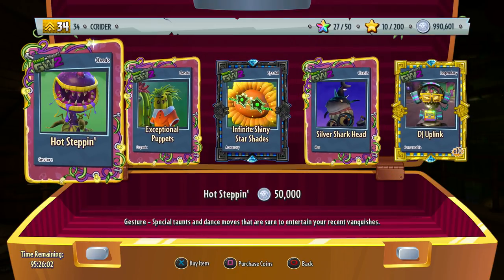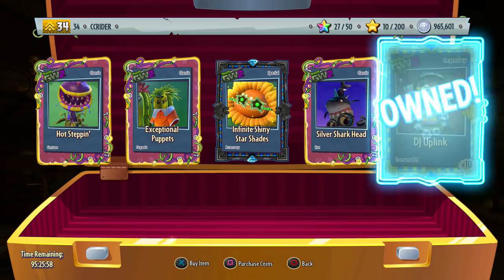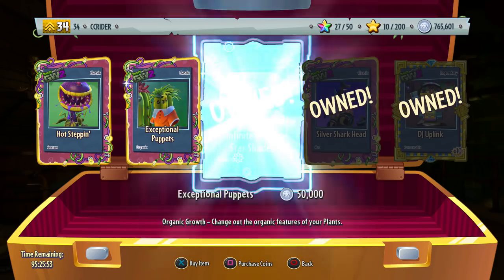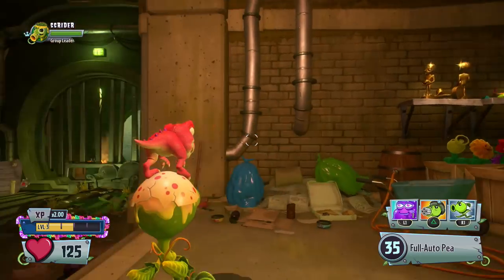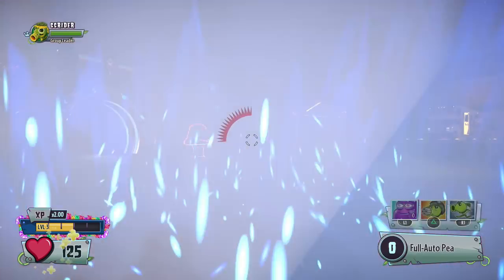I like the taunts. Everything else I'm not super crazy about — it's not the strongest Rux's Bazaar we've ever had, but I'm still glad to see that we have something. I'm gonna go ahead and buy whatever I can afford, which is most of this stuff — actually all of it. It wasn't even 500,000 coins in total.